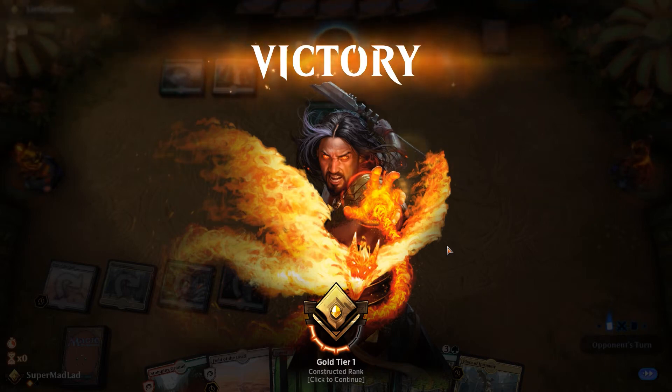Maybe they didn't have the hand for this. Maybe they knew Field of the Dead was just a losing battle, especially since we weren't Scapeshifting into it. That's definitely a way we can pivot — instead of going all in on the Scapeshift plan, we just go for the Value Ramp Field of the Dead plan, which is easy enough with Rejuvenators and things like that in our deck.